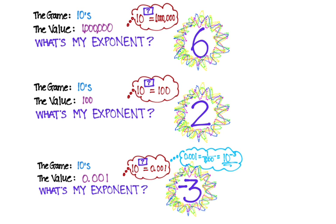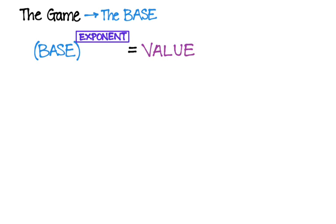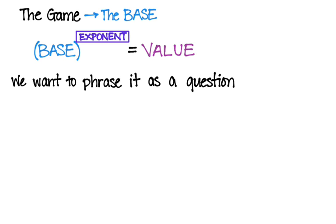So this is playing the game 'What's My Exponent.' The game starts with me giving you a base and a value. You have a base raised to an exponent that produces a value, and I'm asking what's my exponent. But we want to phrase this as a question — instead of equaling a value, I want it to equal the exponent.